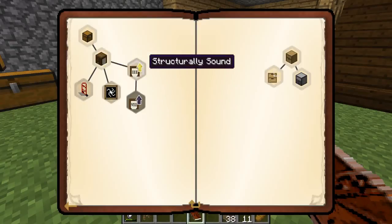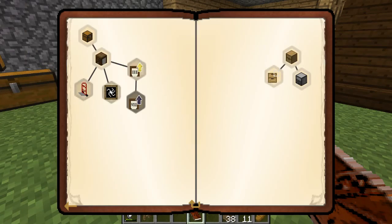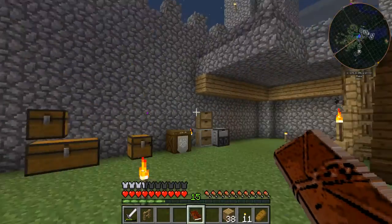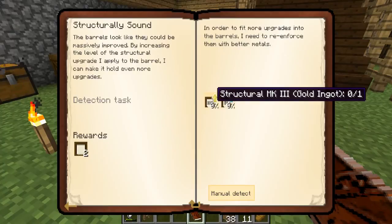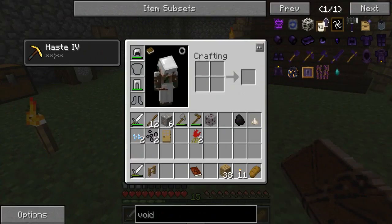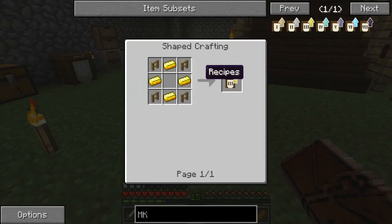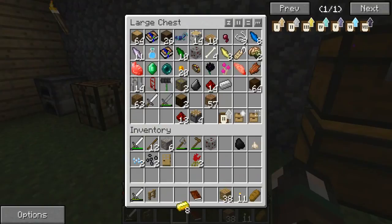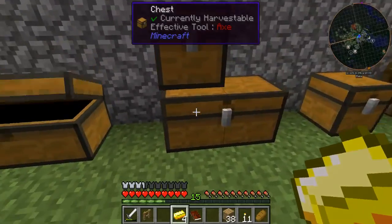So the next one we're going to do is Better Barrels, because we didn't get any more for these drawer ones - which I do need to make some more of because they're really cool. That's why this space has been left to do all the storage as high as we need to go. So we need to make Structural MK3 - let's look in here. Here we go - it's fences and golden ingots. I have one fence on me, but I've got some sticks so let's quickly make some.